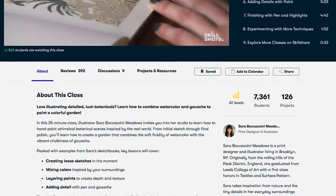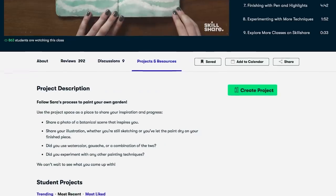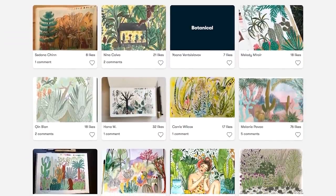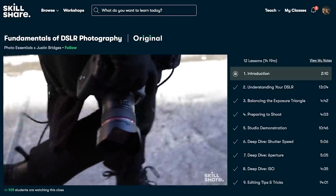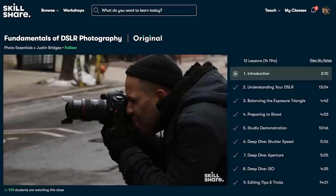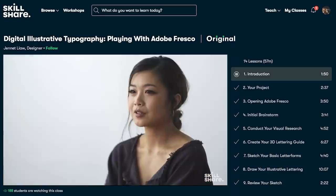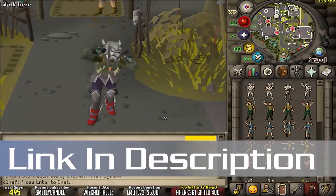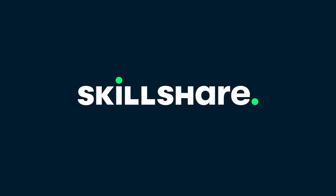Skillshare has an online learning community with thousands of inspiring classes for anyone who loves to explore and learn new skills. If you have a specific skill you're trying to learn, Skillshare is the perfect place to start. It's also ad-free so you can stay in the zone. New premium classes launch every week, and the entire catalog is available with subtitles in Spanish, French, Portuguese, and German. The first 1000 people to use my link at the top of the description get a one month free trial - please click the link and invest in yourself.